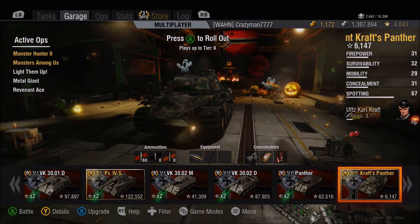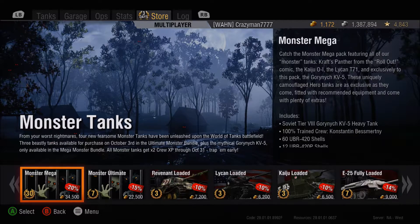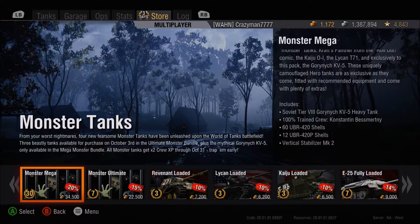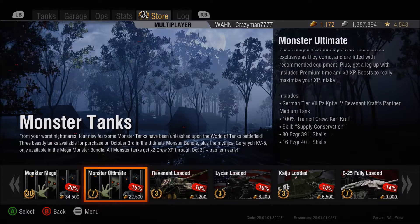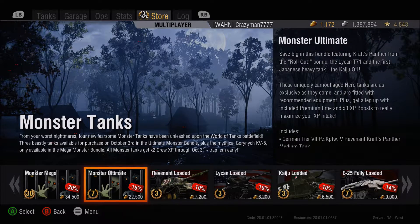So we'll look at what the prices are in the store. The Monster Mega Pack is the only one that comes with the Gornik KV-5, and it is about $150 or more in U.S. dollars. The Monster Mega bundle — the one that comes with every tank except for the KV-5 — is also more than $100. These are really expensive.